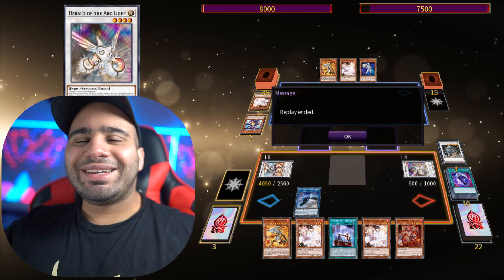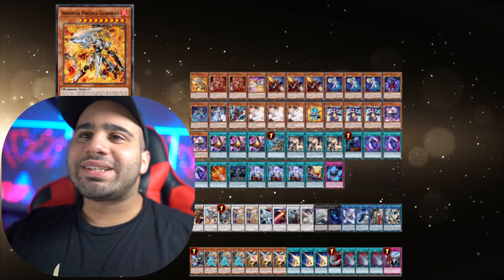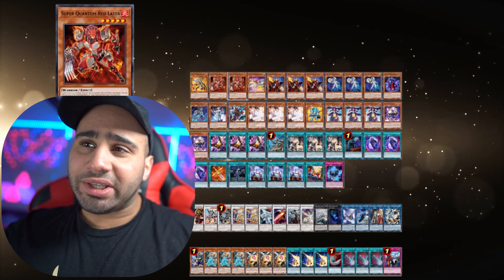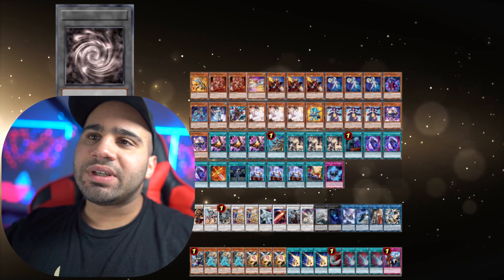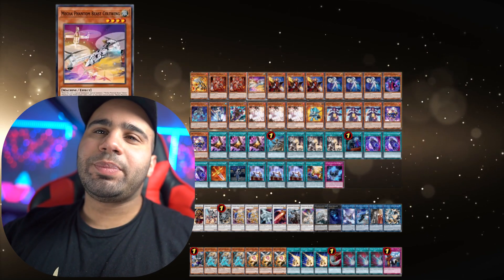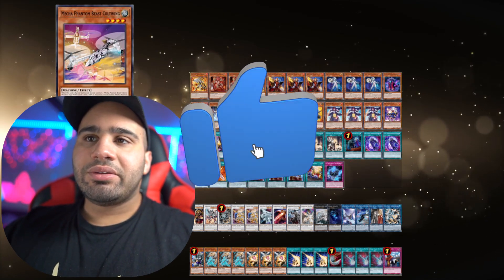Let's get into the deck profile. So obviously we have one Immortal Phoenix Gearfried with two Red Layers. If you start playing too many it's just going to break — it's kind of like another Photon Thrasher. It's cool but it's not broken, so you really don't want to draw multiples. Cult Wing obviously is a brick, and this explains the reasoning why you might want to play a 60-card deck, but at the same time it's the only massive brick there is.